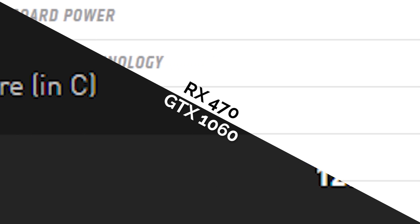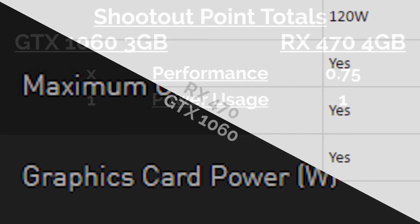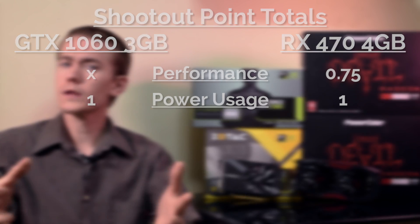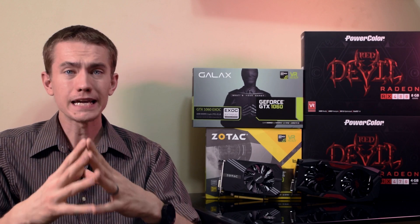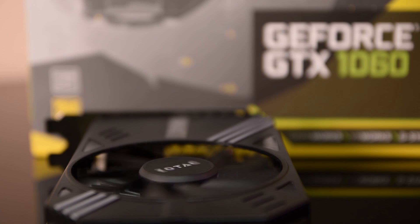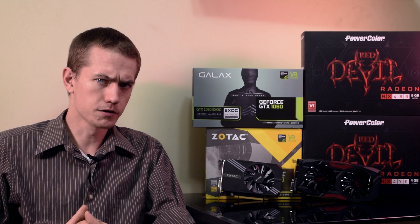In terms of power consumption, the RX 470 and GTX 1060 3GB share the same TDP of 120W, so they both get a point here and will likely both cost the same amount for electricity. Cooling performance will mainly come down to the various cooling solutions implemented by the manufacturers, and will be on a card-by-card basis.